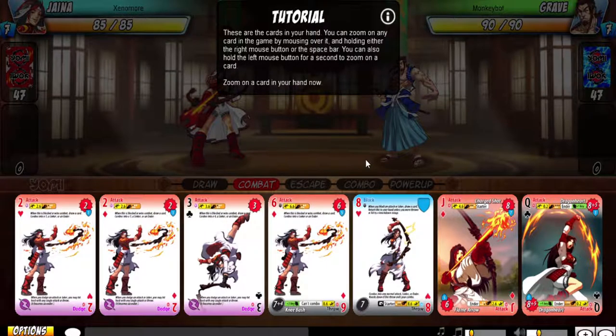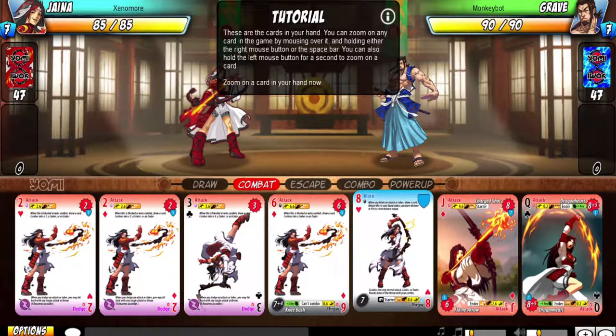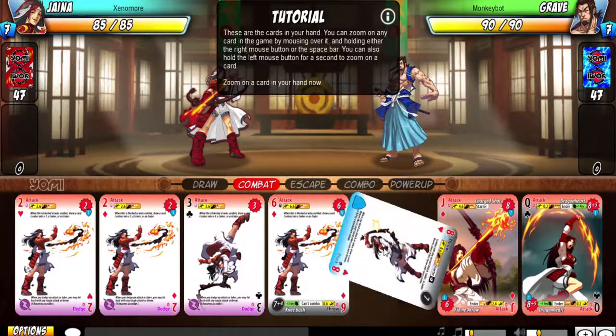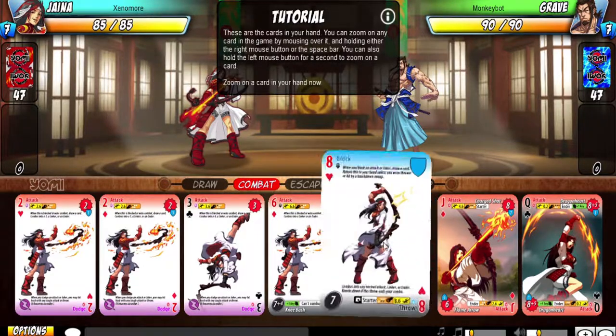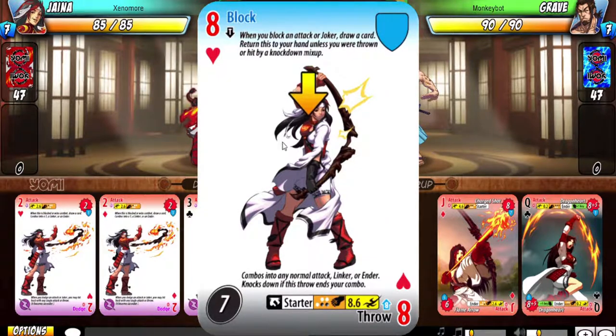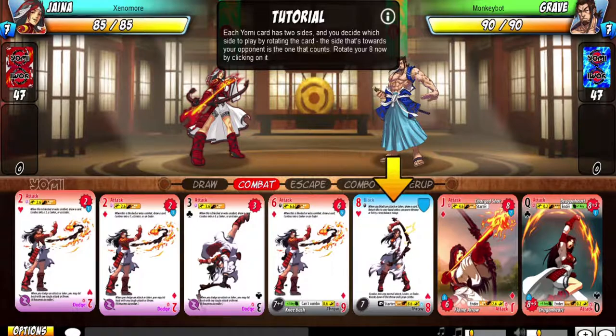These are the cards in your hand. You can zoom in on any card by mousing over it. You can also hold the left mouse button for a second to zoom in on a card. Each Yomi card has two different sides — it's like a guessing game, in a way, which fits really well with the poker card aesthetic this game has.